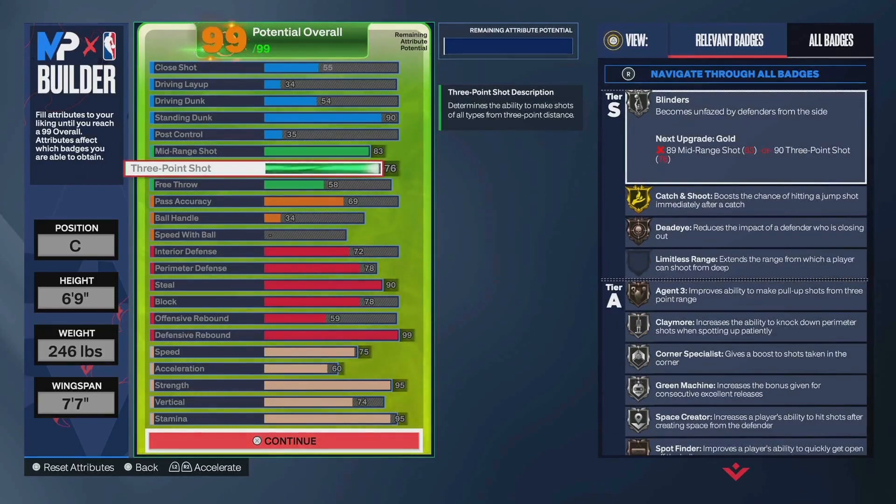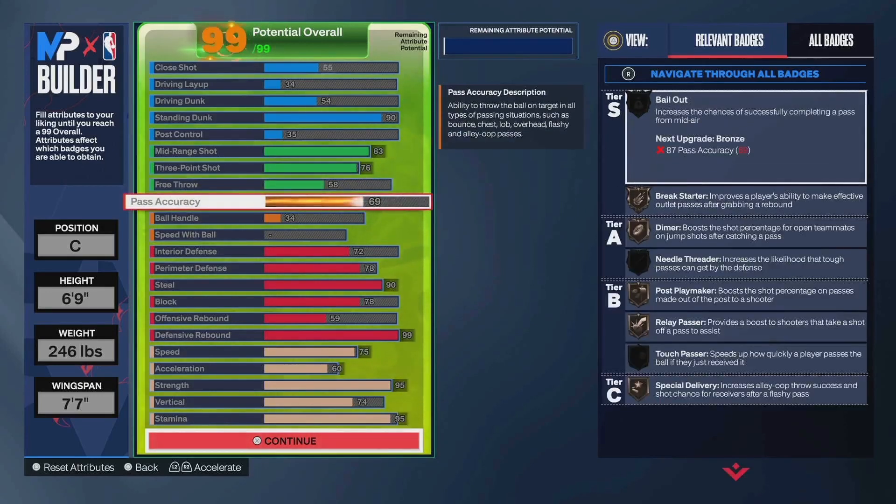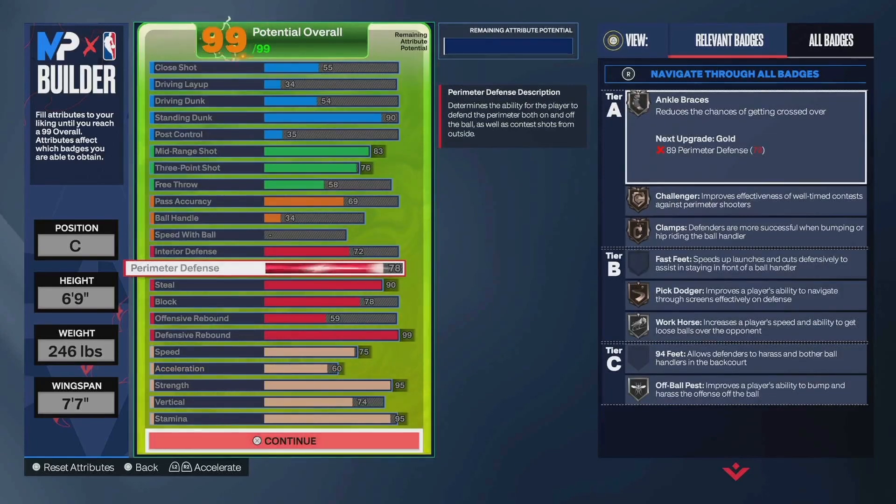76 three ball — more than enough to knock it down. 58 free throw, kind of a toss up, but especially if you have take, you can knock down a free throw pretty much with whatever rating. You do have 69 pass accuracy, so that's for bronze special delivery and you also get bronze break starter. I really don't throw too many terrible passes in the rec or park with this. I went 72 interior defense. You can move it up to 74, but I left it at 72. 78 perimeter, so that gives you silver ankle braces, bronze challenger, bronze clamps, bronze pick dodger — you'll be okay at guarding the perimeter.